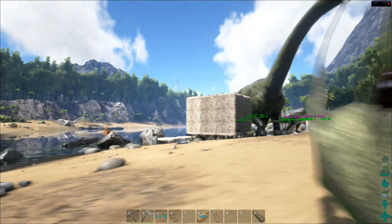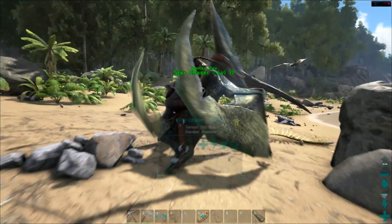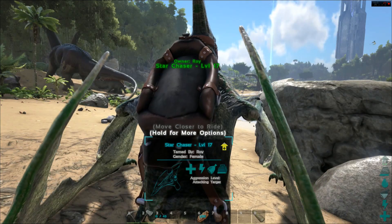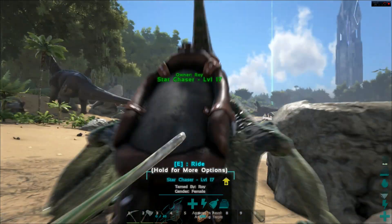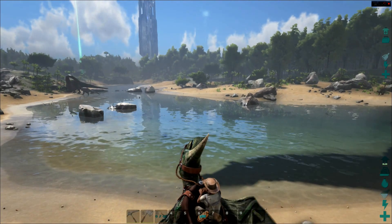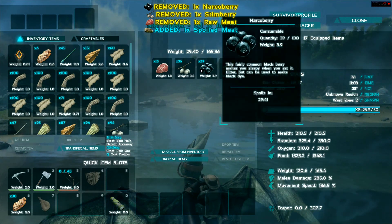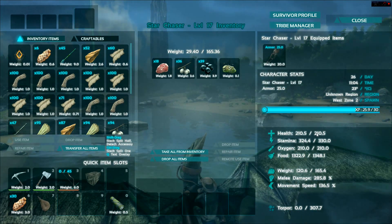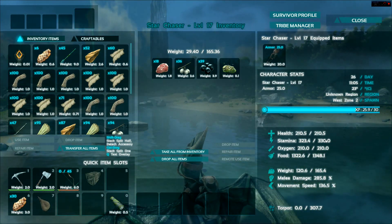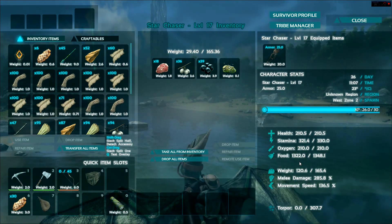If the pteranodon runs out of stamina it will automatically land — it just stalls and takes you down. If you're not choosing where you land it can put you down in a really bad spot. So it's always a good idea not to run out of stamina. Luckily, when you do land the stamina refills really quickly — just a couple seconds and you're good to go. The other issue is weight — the weight capacity is very low.